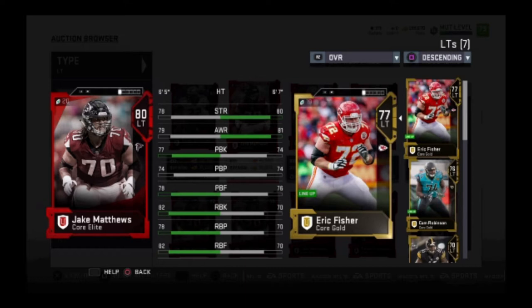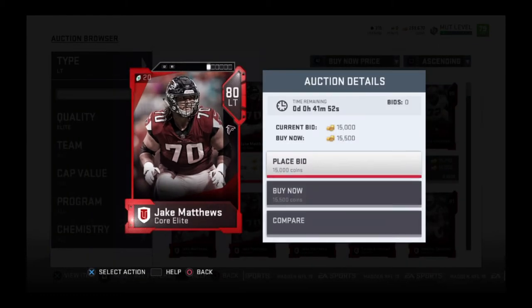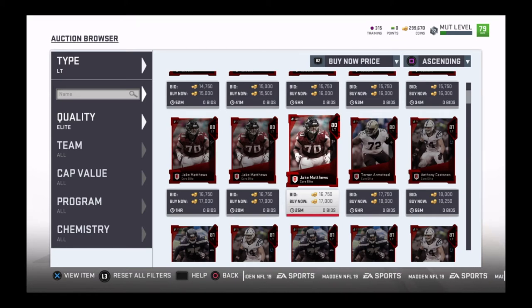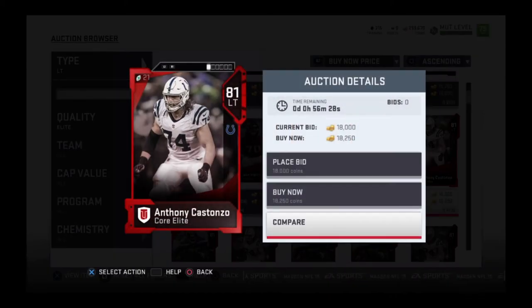If you like to run a lot of inside zone, outside zone, tosses, or maybe draws, then you want to look for an offensive lineman that has a high RBF — that's run blocking finesse. If he has a high enough run blocking finesse, those players will be successful and you can run those plays for five, ten yards, and if you get lucky enough and get a break, you can take it to the house.